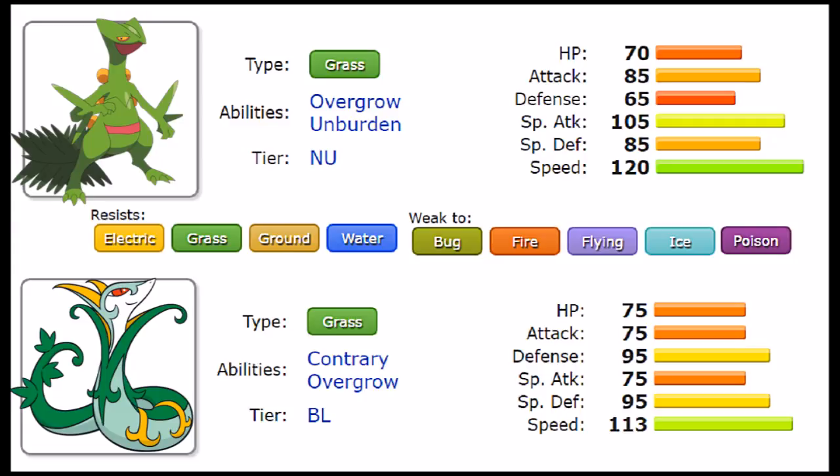Outside of that, they have shared filler moves worth mentioning. On the setup side they both get Swords Dance, which is good because they have physical movepools to capitalize on. They're also both fast enough to run a Leech Seed and Substitute stall combination — they're offensively threatening but also fast enough to not need to attack, letting turns pass with Leech Seed or Toxic Spikes, making it very hard for opponents to deal with. Last but not least, they both get Synthesis, a great recovery move — Serperior has a bit more use out of it given its bulk, but Sceptile can capitalize on it too.